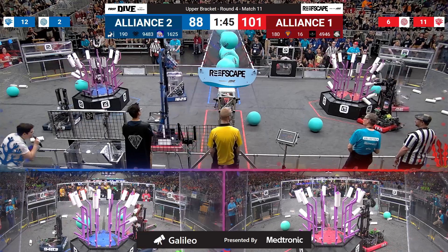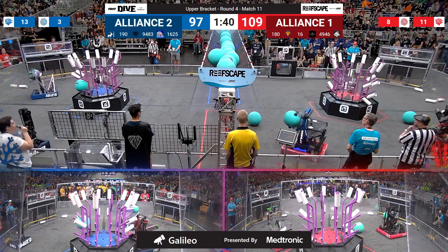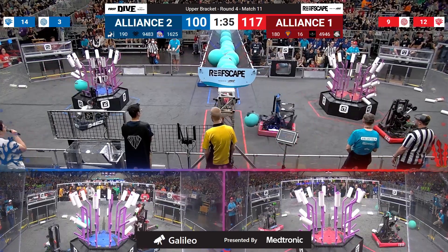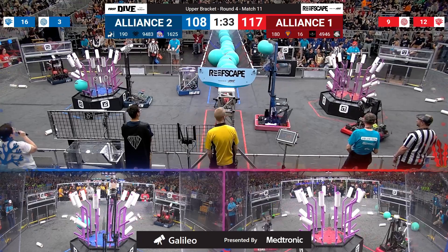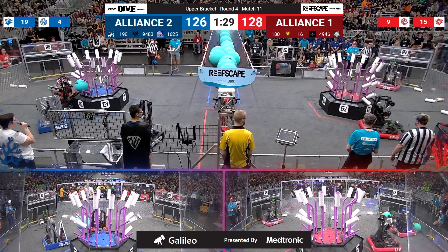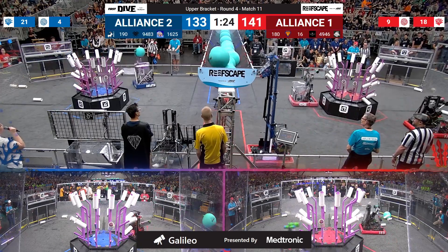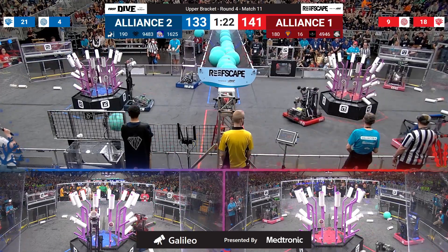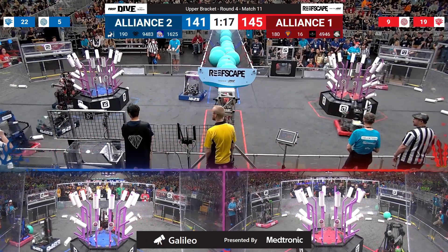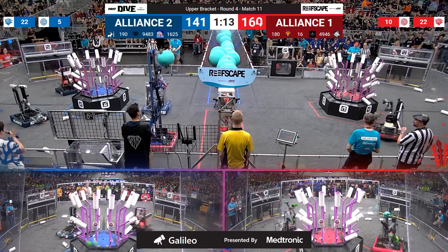180 placing an algae up in their net. Their partner, the Alpha Dog, spinning around, trying to get a piece of Coral down into their scoring mechanism and scoring it on level 3 on the Blue side of the field. Winnovation is on barge duty, scoring an algae up for the Blue Alliance. Red has outpaced Blue when it comes to algae up in the barge — so far they've scored 9, Blue has 5. Even though, of course, the reef coral points are important.